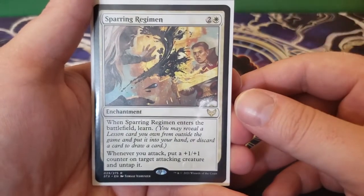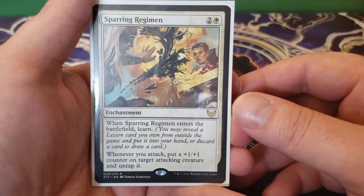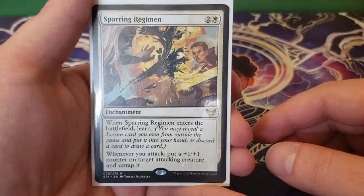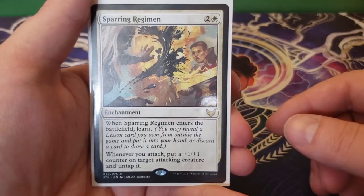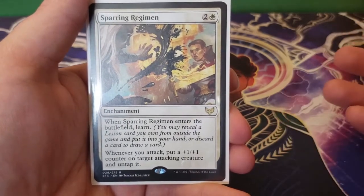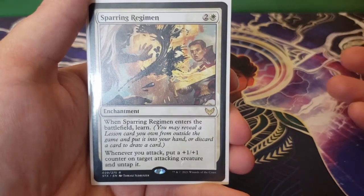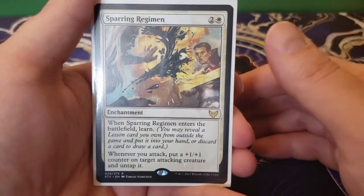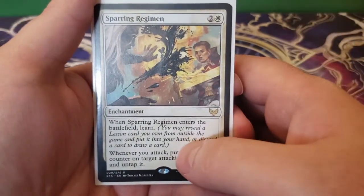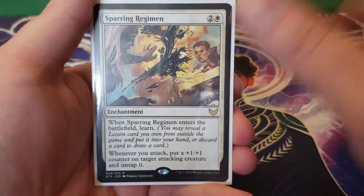Next up we have Sparring Regimen — two and a white. When Sparring Regimen enters the battlefield, you get to learn. Whenever you attack, put a plus one, plus one counter on target attacking creature and untap it — that's just incredible because it gives pseudo-vigilance to the creature, and on top of that the plus one, plus one counter that Lazel will double. Learning says you can either get a lesson or discard a card and draw a card.